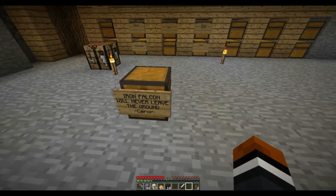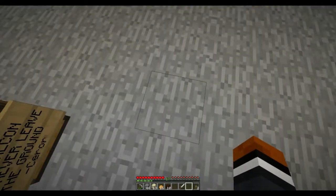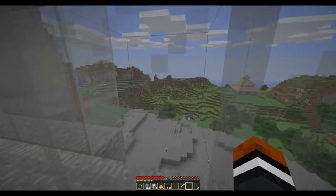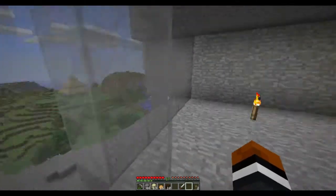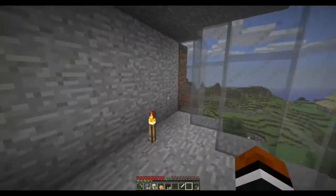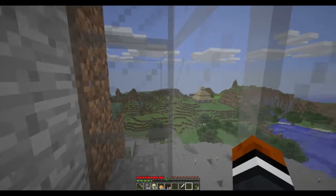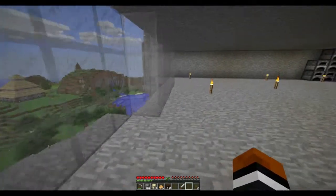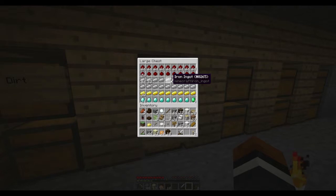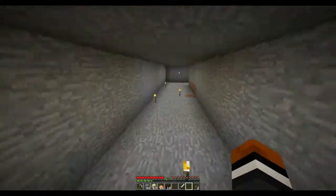I got this sign: 'The Iron Falcon will never leave the ground' from Sarah, but the chest has nothing in it. I haven't been able to really record this in a little bit just because I've been busy with school for the past couple weeks and work, and it's taking away my free time. We might go and check out Sarah's place as well. Let's show you this - the shiny stuff. It's not much, but it's a lot of redstone. I'll be right back with you guys as soon as I get into the base.